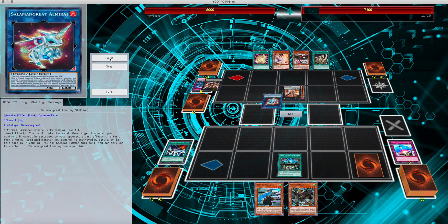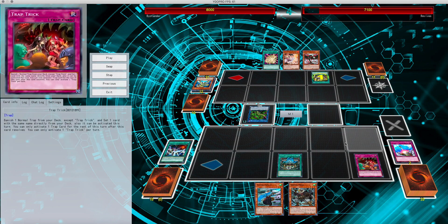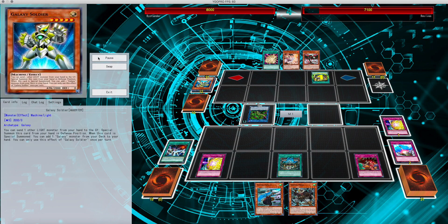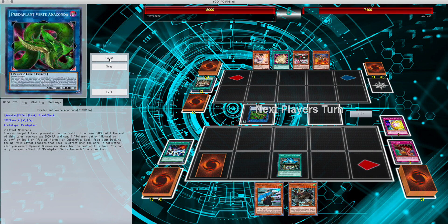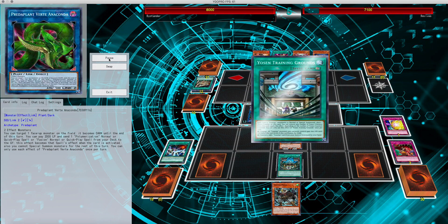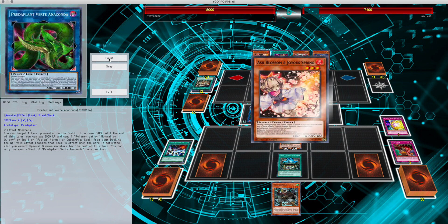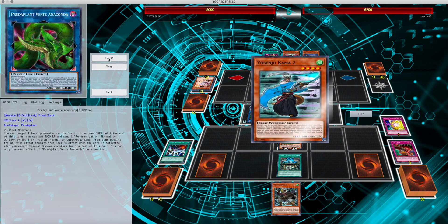Right now I have Trap Trick set. He goes into Anaconda thinking, leaving a small monster on the board. I use Trap Trick to basically grab a Quaking Mirror Force, thinking that he's going to bait me out with a small monster just to shut me down. Permanence comes out. Training Ground allows me to get negated by Ash, but I still have the poke for 900. Back to the hand.